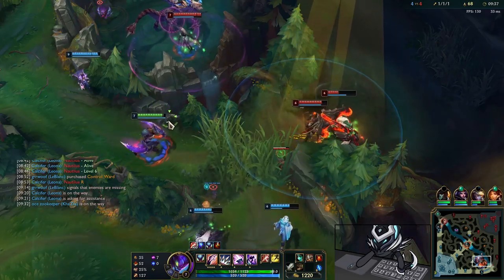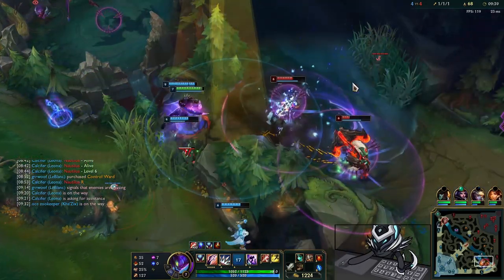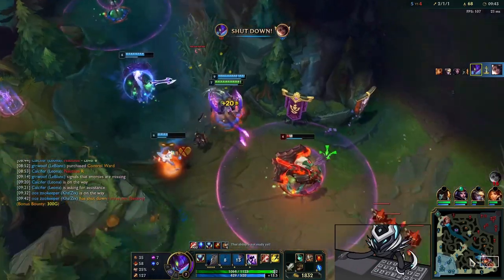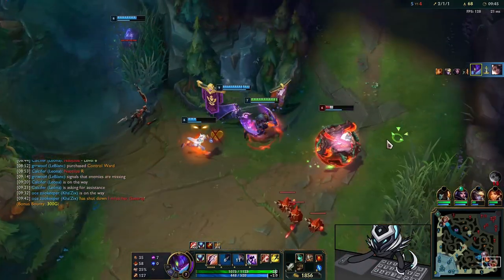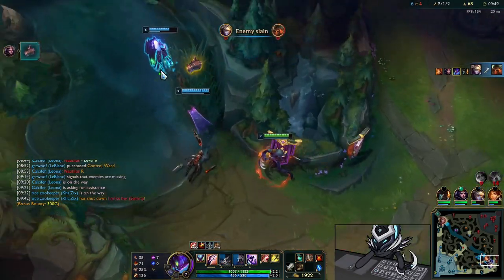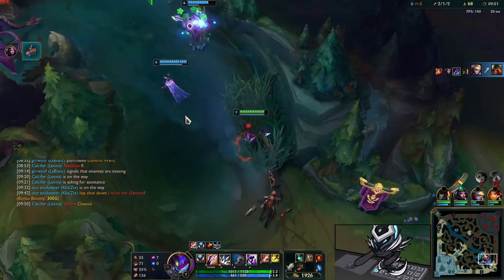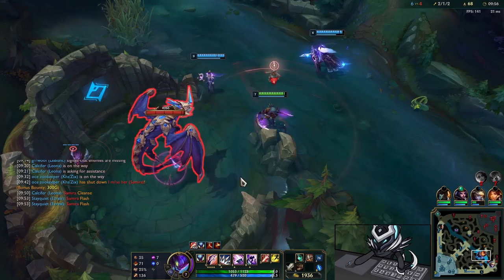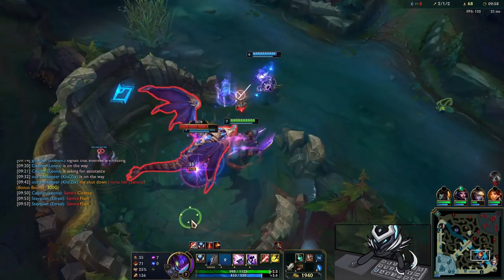Leona engages on the Naut — Diana is over the wall so I need to be careful. Leona re-engages with her ult, finds the Naut in isolation, and I land a Q. I miss the W on Naut but apply the passive slow, and Ezreal picks him up. Really nice, and we're able to take Dragon off this.